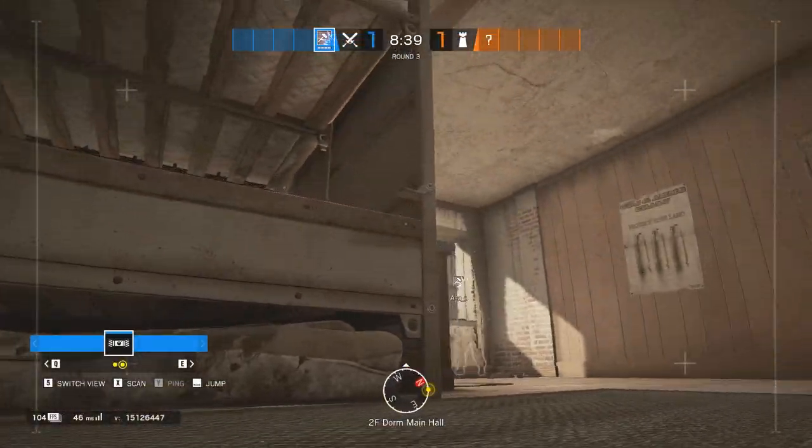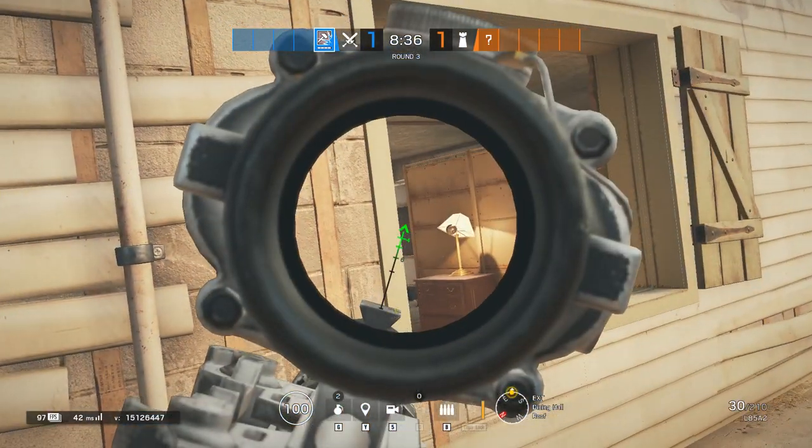An easy way to deal with the double window at Acres is with a C4 from this super safe spot.